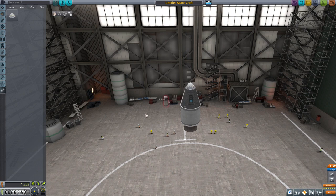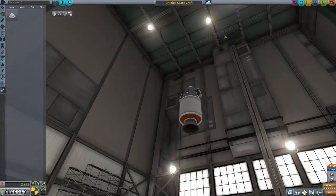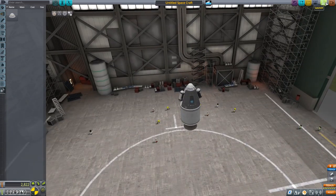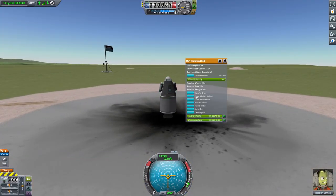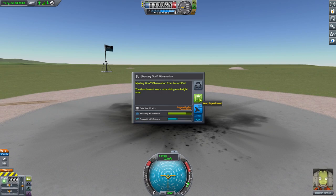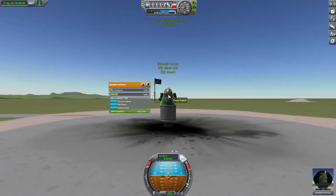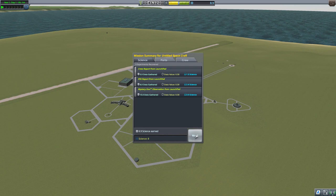That looks like a nice grasshopper. The first thing I want to do is pick up science from the launch pad — a crew report for one and a half science, investigate the mystery goo for another three, and pop the kerbal out for an EVA report. Back in, recover the vessel. Not the most exciting mission, but it gets me a few science points to spend on research. I've got 6.9 for that, 8 in total.